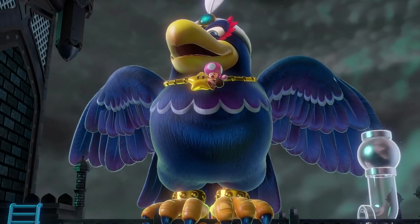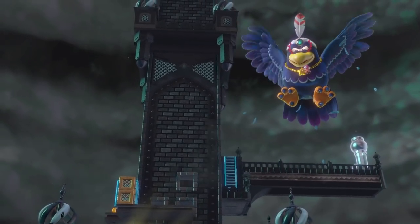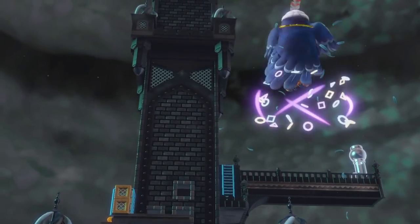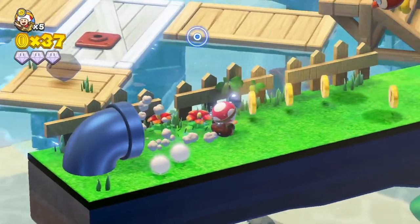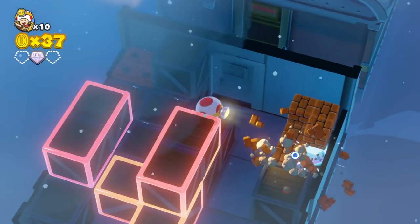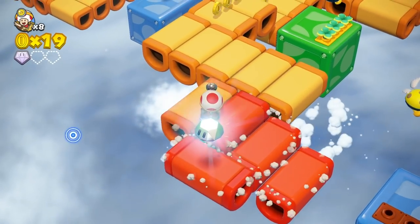The story itself is actually very simple — it's pretty much the same as every other Mario game. Captain Toad and Toadette find a star, and Toadette is later abducted by a giant bird. It's not Bowser this time, it's actually a giant bird. So your goal is obviously to play through the levels and rescue her — this is where the adventure begins.